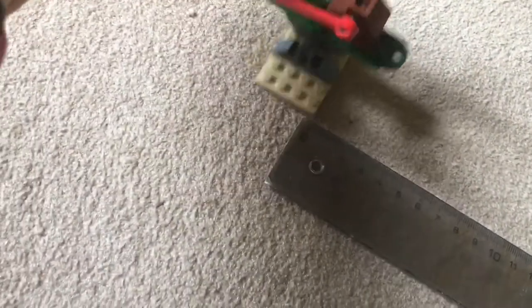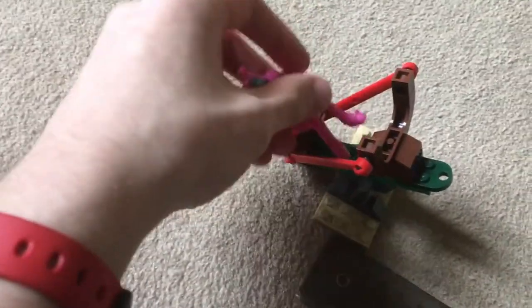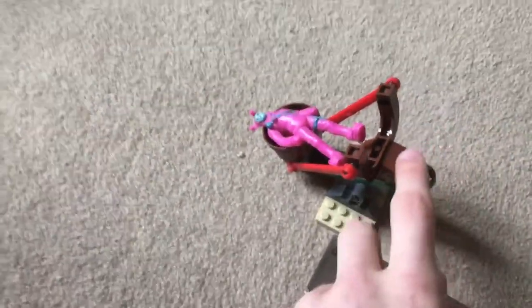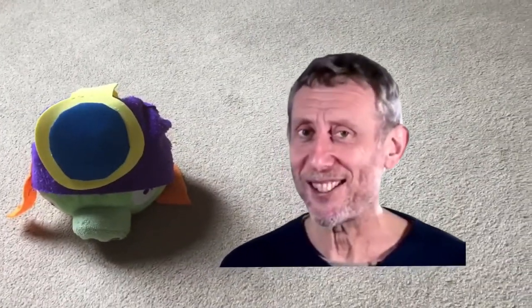Next one is the Jason Voorhees figurine. Let's put this right. I don't think he fits on there. Let's do it like this. Alright, let's do it. 3... 2... 1... Go. As you can see, he has — well — too much power, I think. Not too much like that one, but still very strong. Very defensively. How about that? Nice. Alright then.